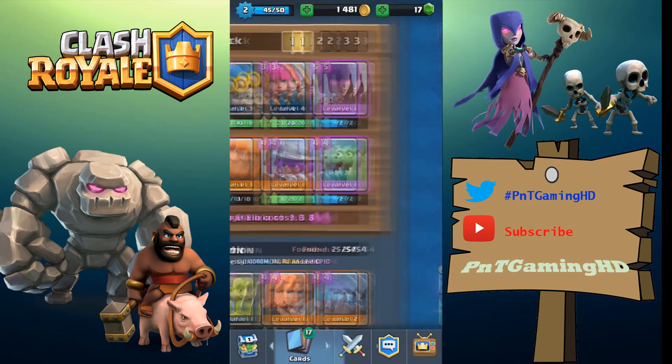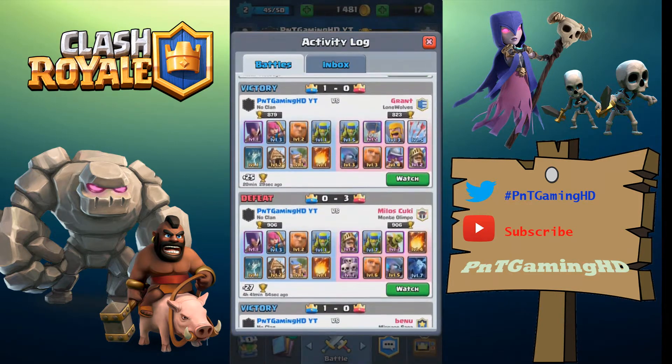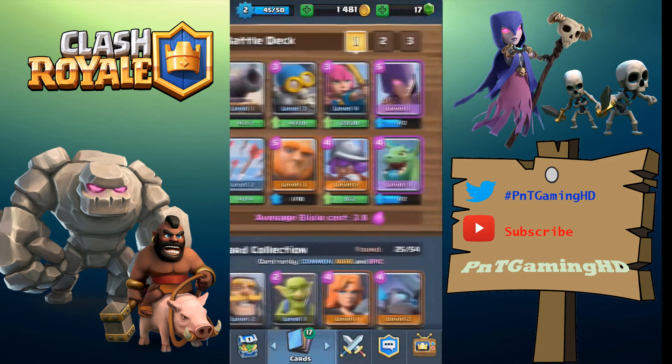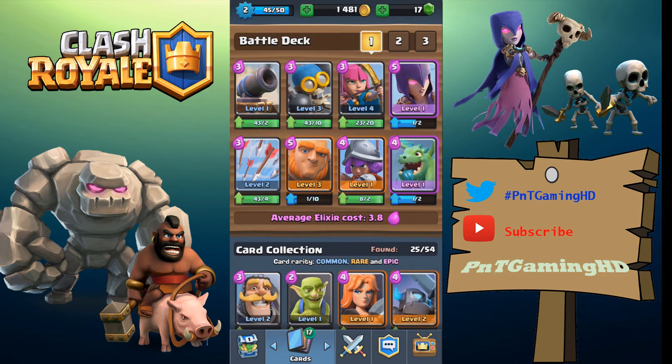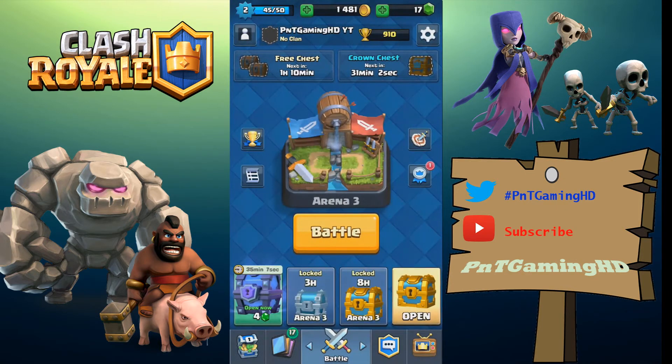Spawner decks can be crazy. On my main account it didn't really work, but on this lower-level account people don't know how to deal with them — they just try to fight through the spawners that keep spawning and spawning and it destroys them, especially at double elixir time. Try it out if you want, you might like it and trophy push with a spawner deck.